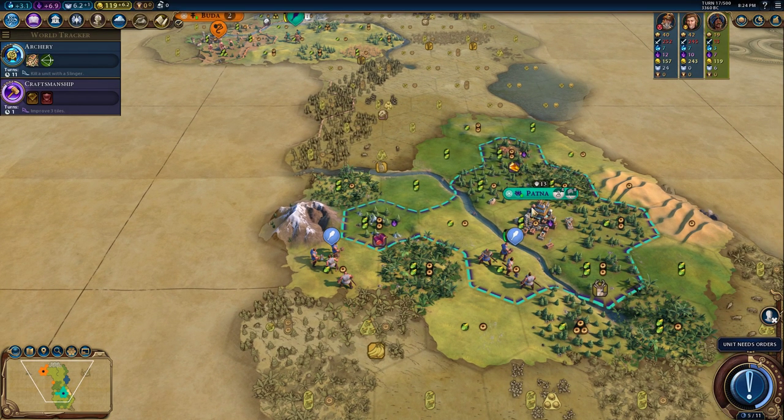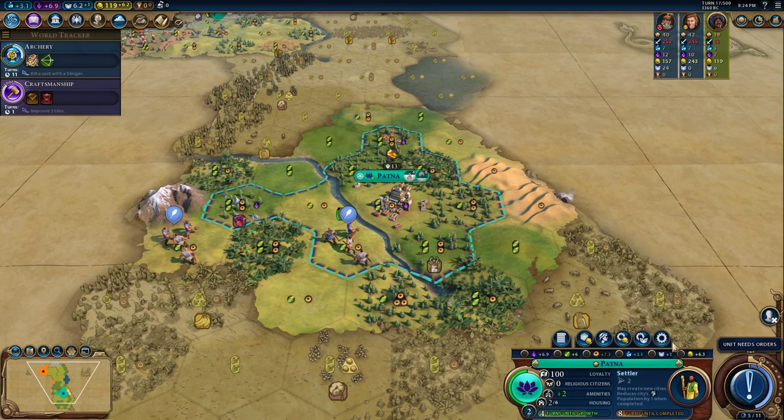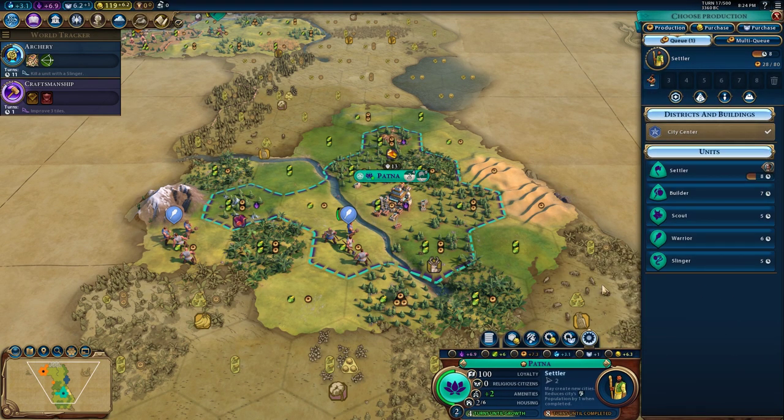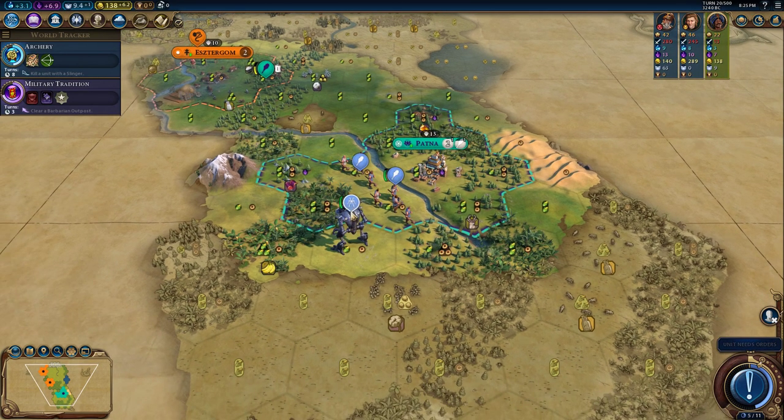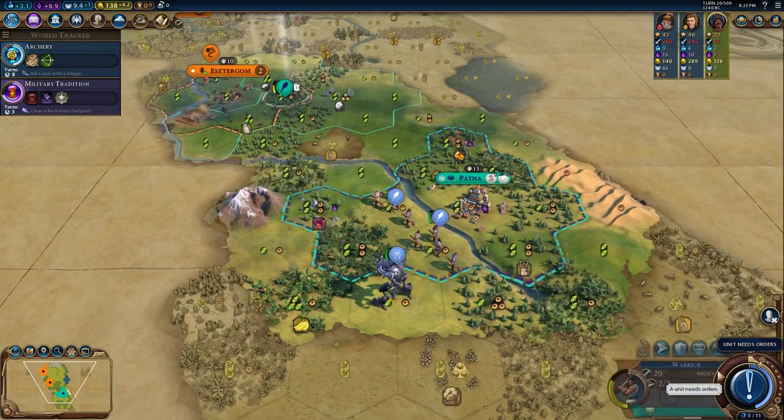Look at this — Greece brought warriors. Uh-oh. We should probably build a warrior to defend ourselves. They only have this one titanium ogre near us. But you know what? We have two warriors now.